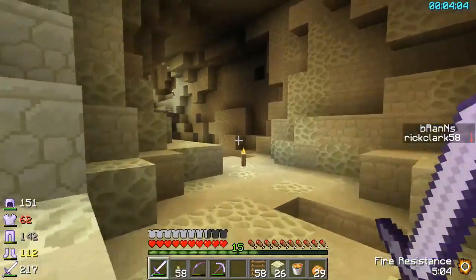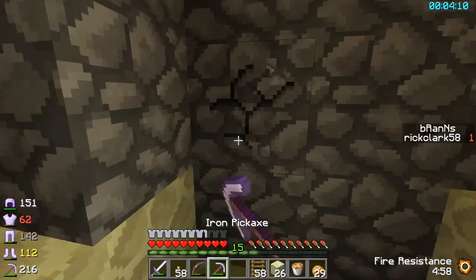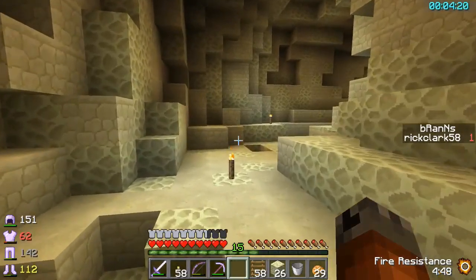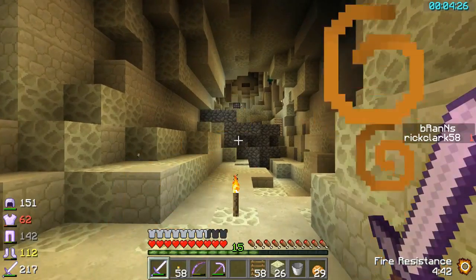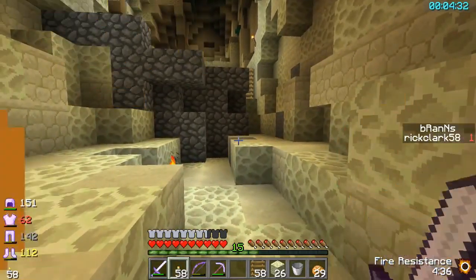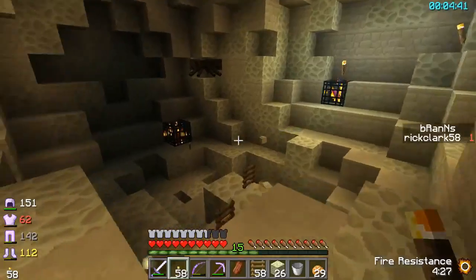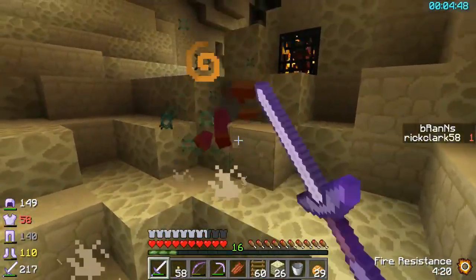I've got two — I can do two buckets of lava there. My health is full. I think those skeletons are... oh, there's an arrow. Yeah, I need those. I don't think the skeletons are immune to fire, as are the zombies, but it'll just light it up — that's the main thing. We've still got some darkness down here, don't we?